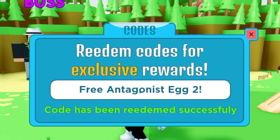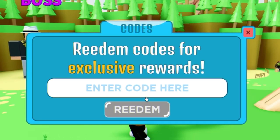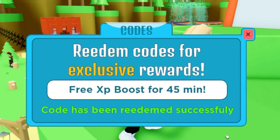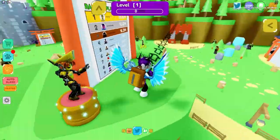And finally, the last code is 'i feel strong' — go ahead and redeem that right now for a beast reward. And that's going to be it for this video inside Slashing Simulator!